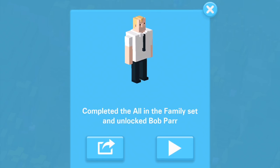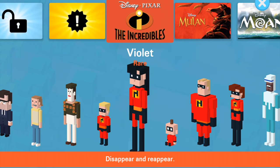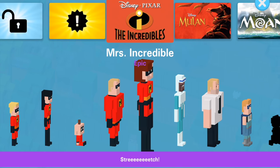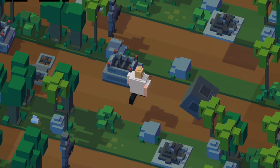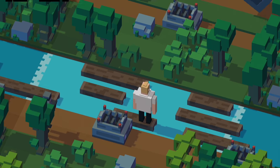This set is very simple and pretty obvious — it is the Incredibles family: Dash, Violet, Jack-Jack, Mr. Incredible, Mrs. Incredible. Not sure if it includes the babysitter or not, but I believe it definitely includes the five main Incredible family members.